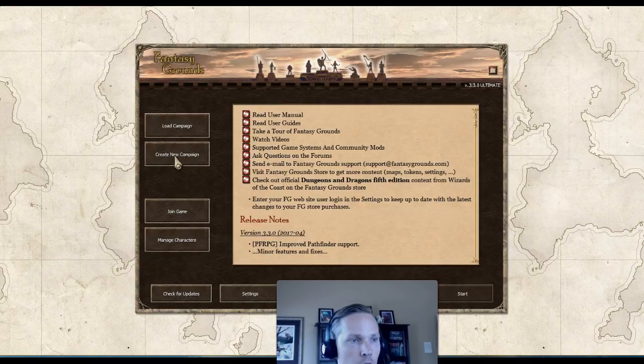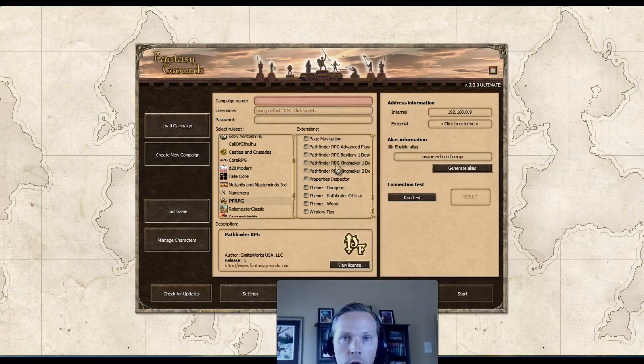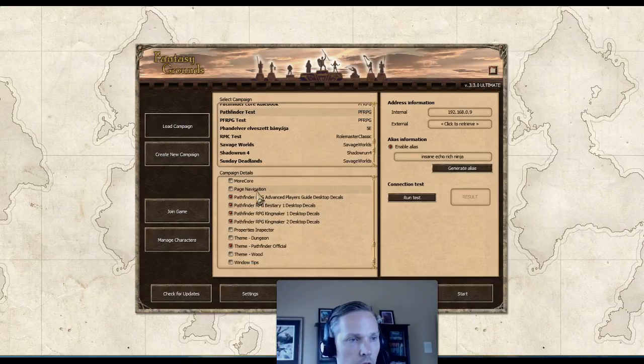First you'll get your load screen, then you can create a new screen, scroll down to the left, and you'll have a list of all your rule sets, just like the PFRPG rule set. On the extensions, you can run it just like that and that'll have our default theme and look and feel. But if you have purchased the official Pathfinder Core Rulebook modules or the add-on from the Paizo site, then you'll have this extra option that says Theme Pathfinder Official. If you've purchased the Advanced Players Guide or Bestiary 1, Kingmaker, or any of those other ones, you can select these additional themes as well. I'm going to go ahead and use a loaded campaign that I already have and start that up.